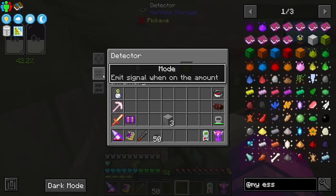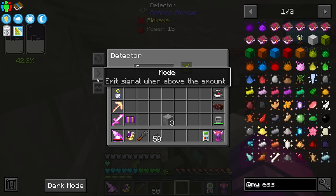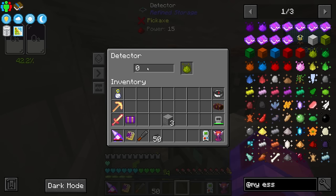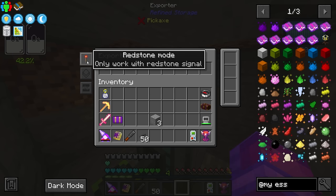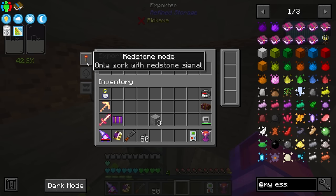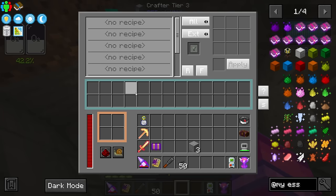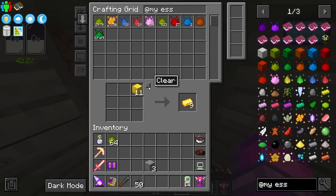On the detector, we want to emit a redstone signal when above a certain amount — let's say 1,028. It'll emit a redstone signal when above this amount, and on our exporter we set it to only work with a redstone signal. With these two things set up, as soon as Inferium drops below 1,028 inside Refined Storage this exporter shuts off. Now let's look at the Tier 3 RF Tools crafting utility — this thing is really nice and will let us go through the different conversion tiers.